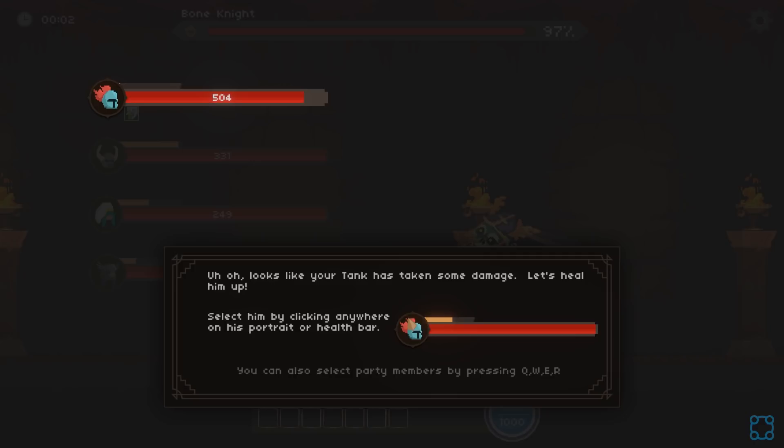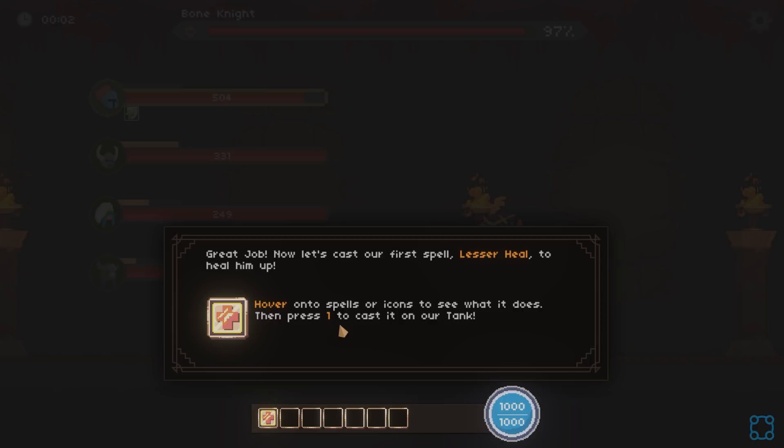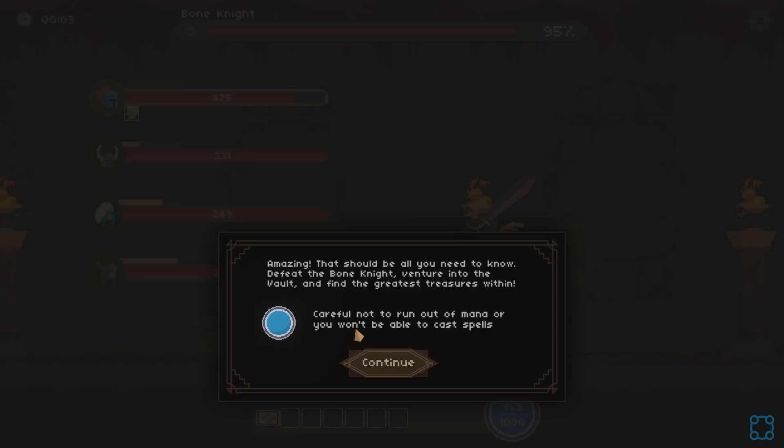Looks like your tank has taken some damage. Let's heal him up. Select him by clicking anywhere on his portrait or health bar. Great job — cast your first healing spell, Lesser Heal. Cool. Heal. Amazing, that should be all you need to know.